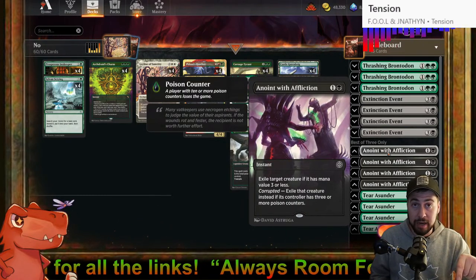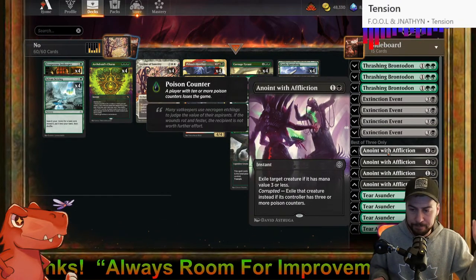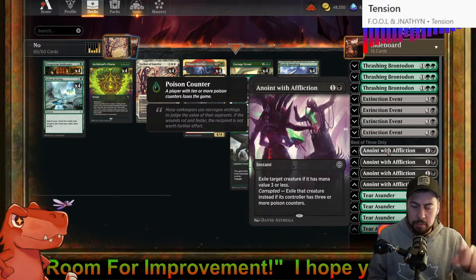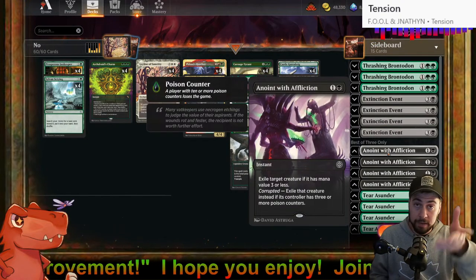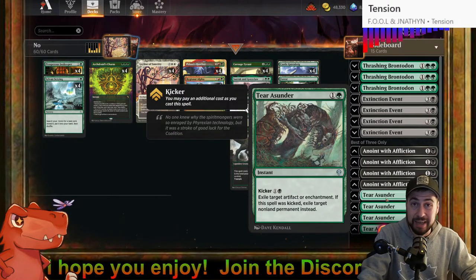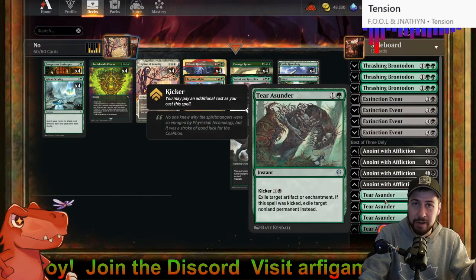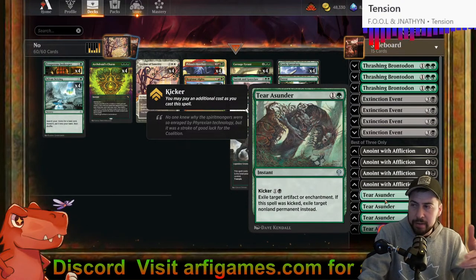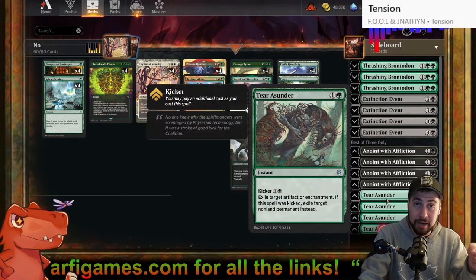It's not a creature that turns off the life gain, because the Amalia opponent likely would kill that thing anyway. I don't have to rely on one of my things surviving — I just let them do their thing, exile Amalia, and hopefully win. Tear Asunder costs four to exile Amalia versus Anoint with Affliction at two, so Anoint makes more sense. But Tear Asunder exiling an artifact or enchantment I do like, especially against indestructible artifact decks.